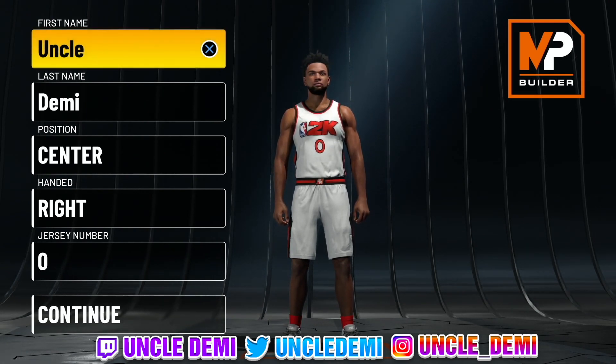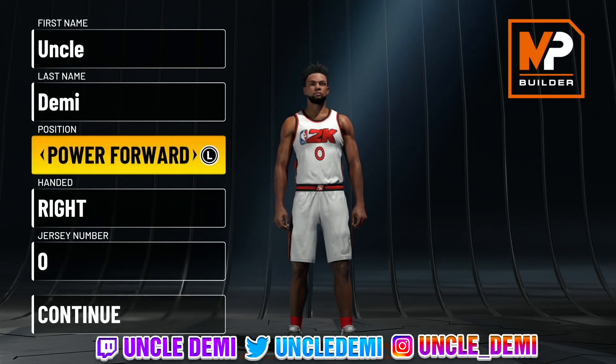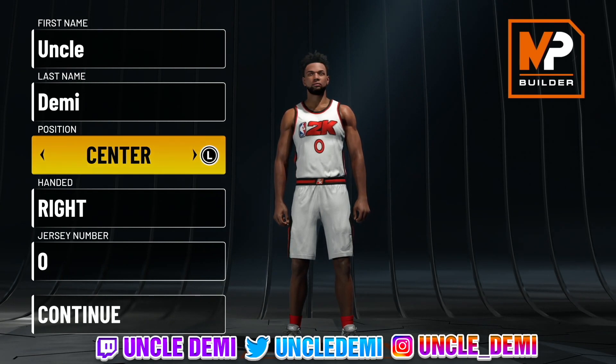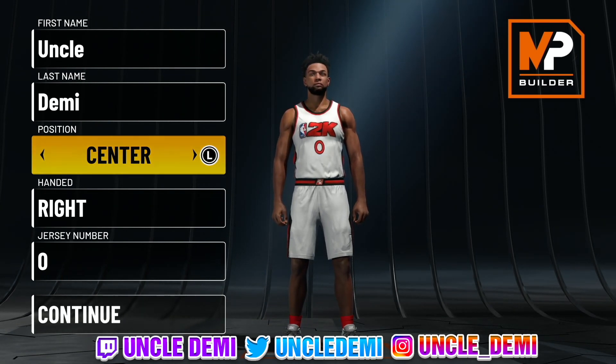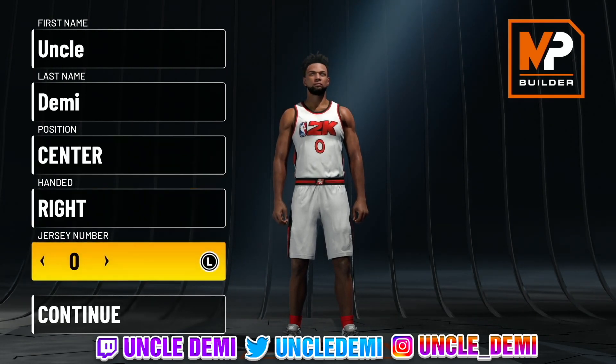Today my nephews and nieces, we're going to be talking about the Stretch 5 build. Centers in general are not necessarily the sweet spot — you probably want to go power forward for better badge distribution. But most of the Rec community doesn't necessarily look for the best badge distribution, because that would mean making play shots, glass cleaners, etc. A Stretch 5 is going to be extremely rare. I have not seen a Stretch 5 at all in the park — not one, not a two-way Stretch 5, nothing. So obviously you want to go center here.